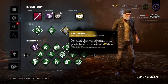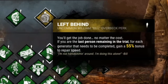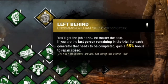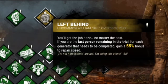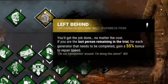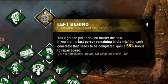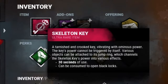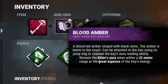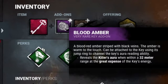The last perk is Left Behind — completely useless. If I'm the last survivor in the trial, which isn't going to happen, I gain a 55% bonus to repair speed on generators, exit gates, or anything like that. For an item, we've got a skeleton key just in case I need to get the hatch, and the Blood Amber add-on so I can find the killer.